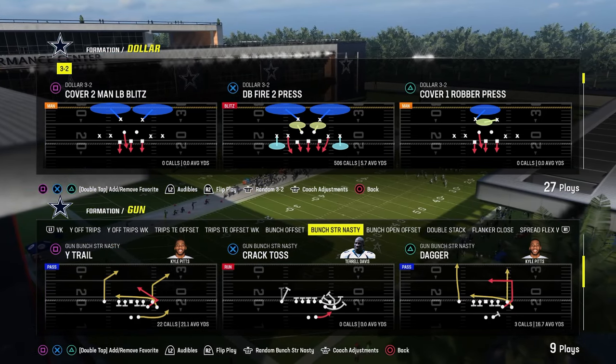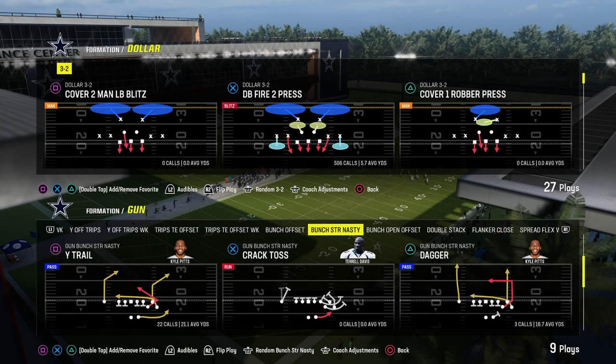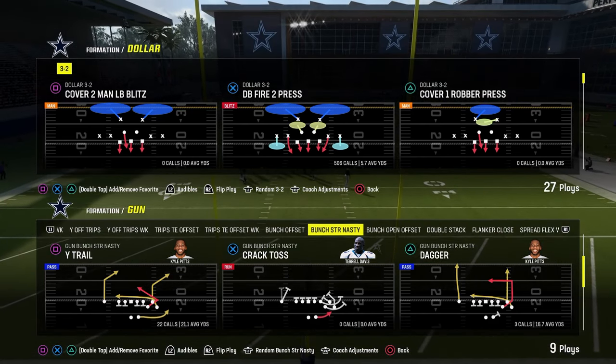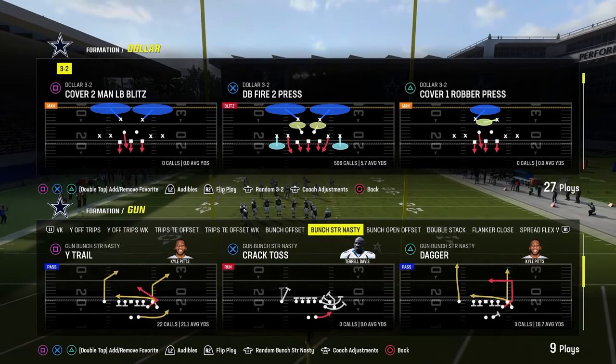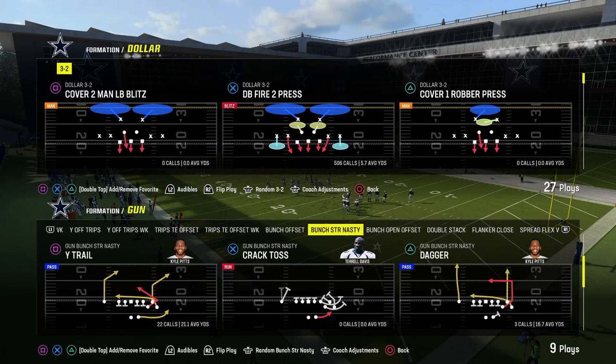In this video, I'm going to be breaking down one of the best passing plays in Madden 24, why it is one of the best passing plays, and what you can do to incorporate this passing concept into your offense, whether you run the Colts playbook or not. The passing play we're going to be taking a look at today is the play Dagger. This is in the Colts playbook.